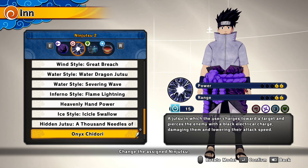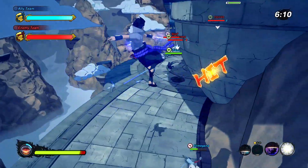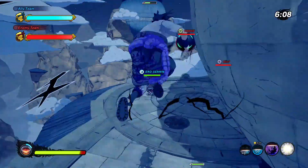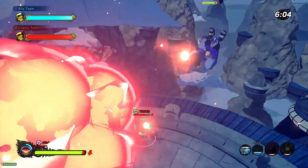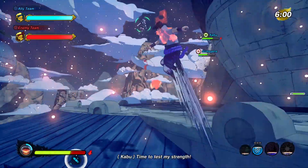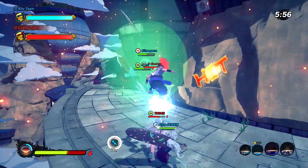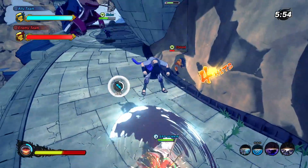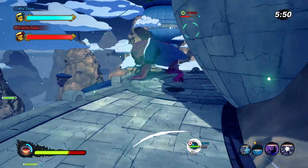Let's get straight into it — combat battle, we're going to smack some people. The whole strategy is: you stun them with the Amaterasu, and then when you hit them with the Onyx Chidori, you're 100% getting at least three hits, and then you can combo straight after. The reason I like the Amaterasu rather than flame lightning or throwing flames is that the Amaterasu stuns them.